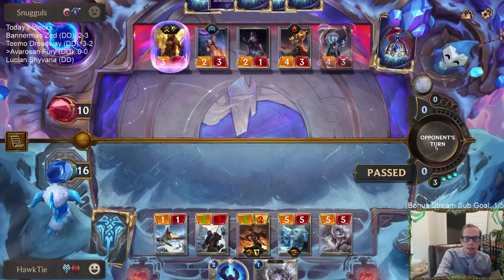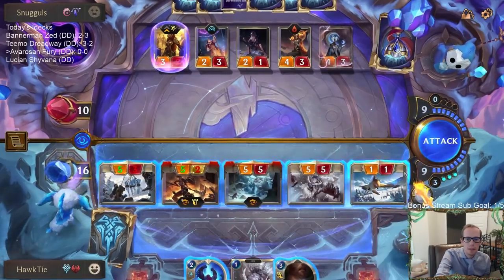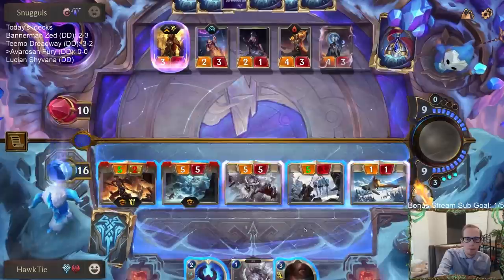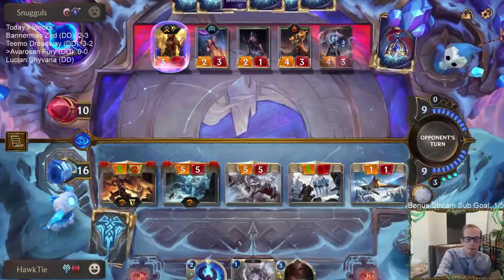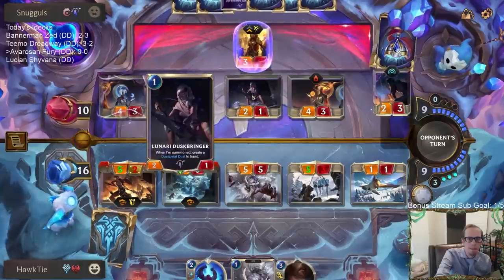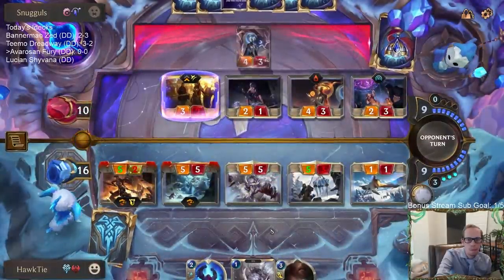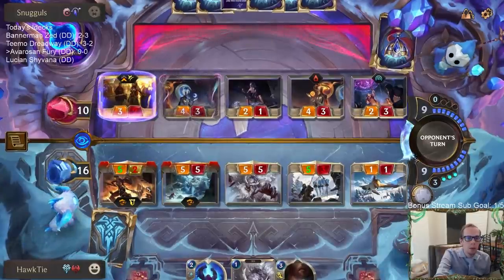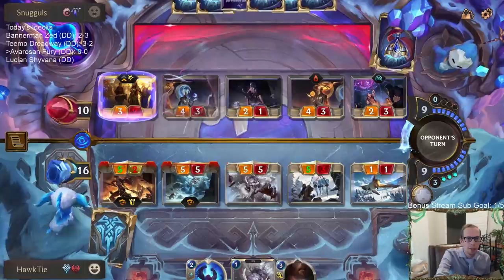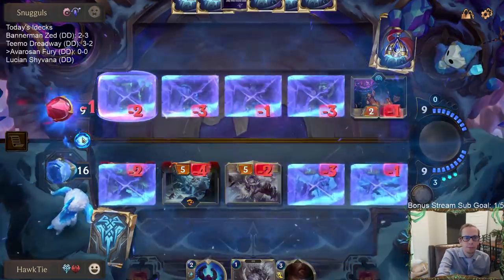Maybe play Sejuani. I don't really want to play the Enraged Yeti when they have that nine mana exile-two-things effect. I was hoping they would only block one of these two overwhelms, and then we could use Troll Chant plus Culling Strike on whatever blocked the other overwhelm and maybe kill them with the ten overwhelm damage - that's why I wouldn't mind them getting the lifesteal way over there.